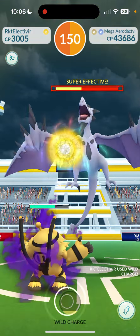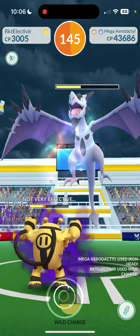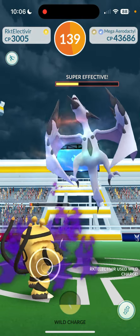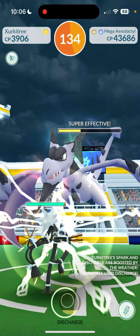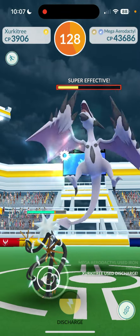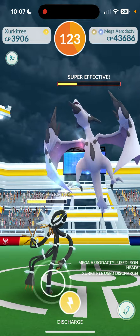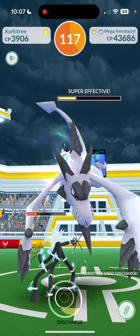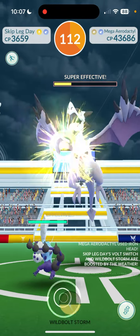We're going to re-lobby in just a bit. I'll do some more damage - maybe get it to red and then re-lobby. Iron Head is doing damage but it's not very effective on electric types. Zekrom is doing good though - there we go, one more Wild Charge off, beautiful! Zircatree is up next - let's see what we can get in. I've got Thundurus on deck too. Beautiful!